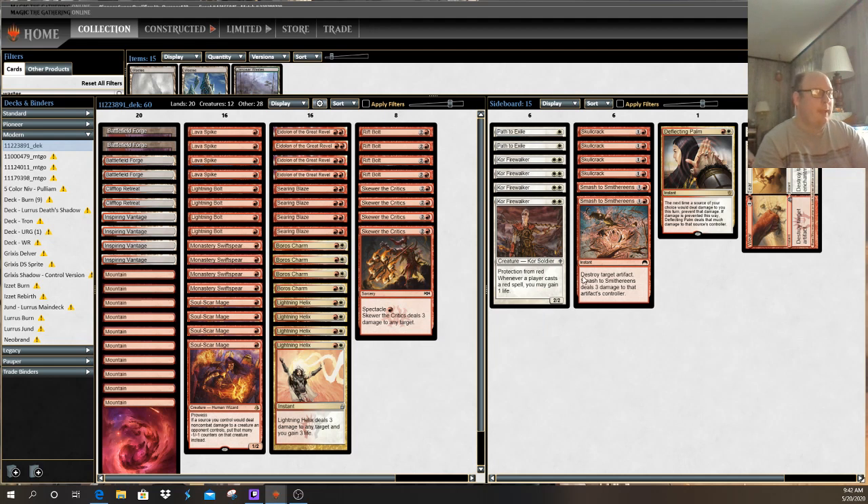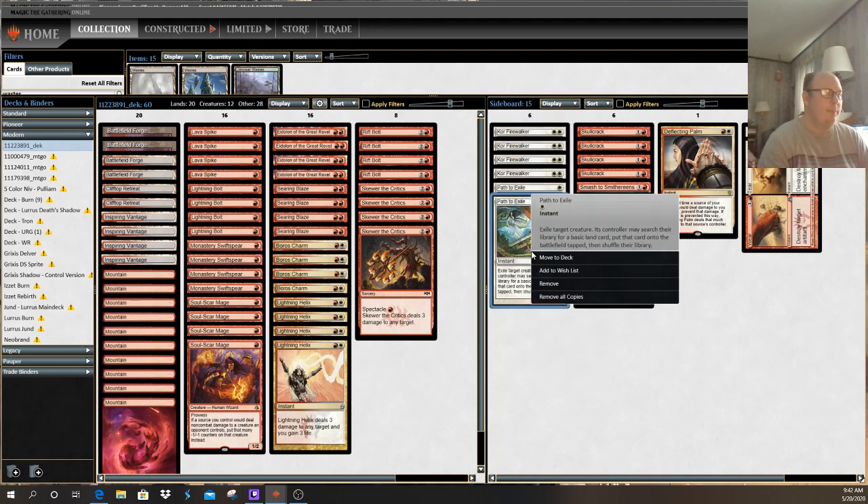In the sideboard of this deck — sideboards are cards you can bring in for games two and three of a set of Magic. As long as your starting deck remains the same size, you can switch cards in and out. You have a card called Path to Exile, which, while it doesn't deal damage to your opponent or their creatures, does remove a creature — ideally on your opponent's side of the battlefield — at the cost of giving them a land. Sometimes when you're trying to get your opponent dead as quickly as possible, they may not have time to leverage that extra land.